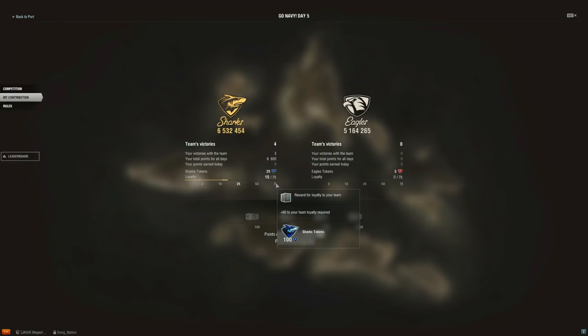Why would you want to do that? To get Shark tokens — this is basically what the whole event is about, getting these Shark tokens, because then you can go to the Arsenal and buy a bunch of cool things with them. The breakdown is: at 3 loyalty you get 5 tokens, at 10 you get 15, at 25 you get 25, at 50 you get 50.